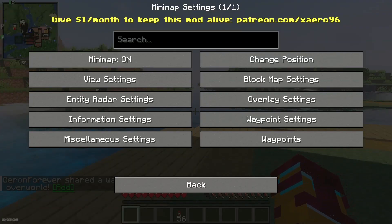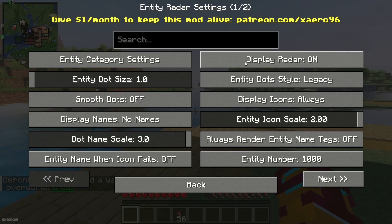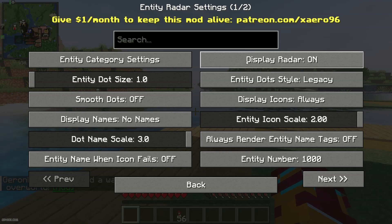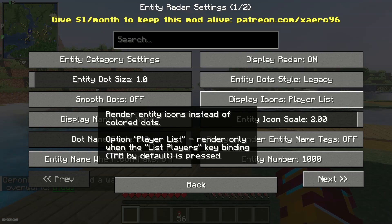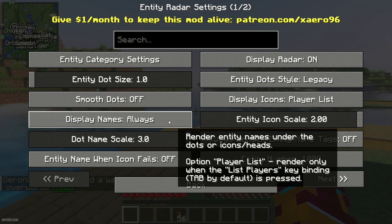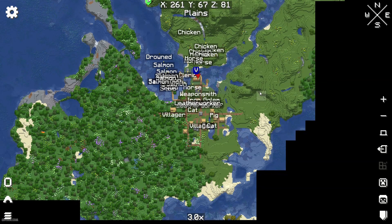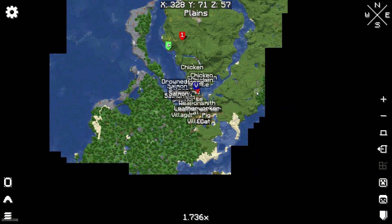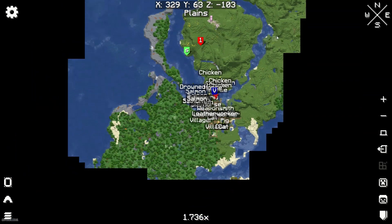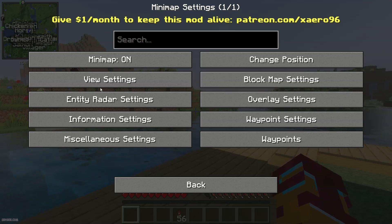There are also many other options. To see the entity radar settings, go to Settings, then the grid pattern, entity radar settings, display radar — and you'll see creatures around you. You have a lot of different display designs. For example, you can show the name of every creature around you, which is useful since mobs can only spawn near players.